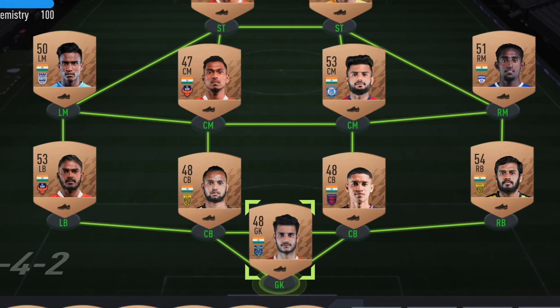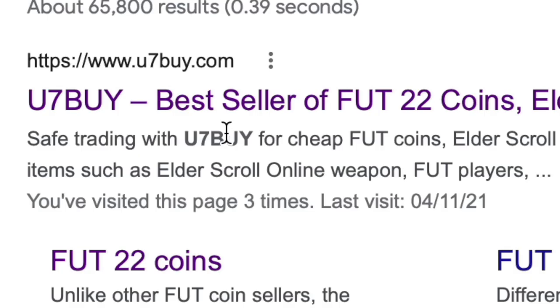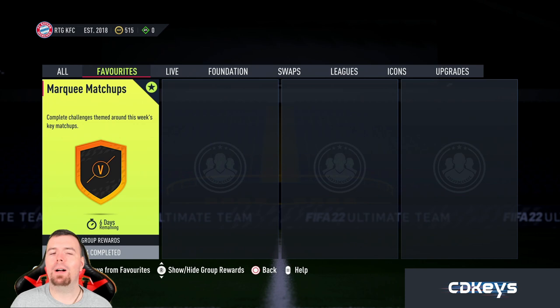Are you bored of having this team? Why don't you turn it into a beast team by hitting the link in the description below? Get yourself some cheap, reliable FIFA coins and don't forget to use the code 'King' to get yourself a cheeky five percent off. Let's get into the video!